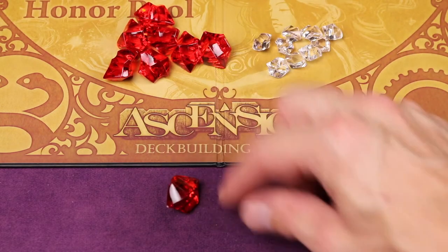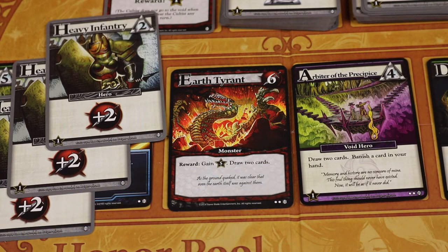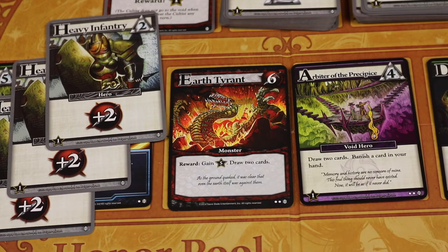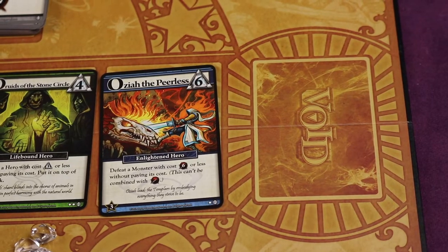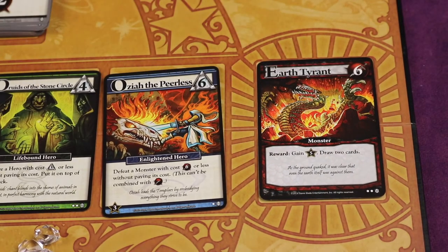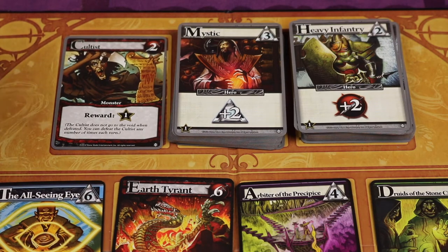In this case we're getting five honor so that's one red token. Then you draw two cards from your deck immediately, allowing you to use them this turn. Also, whenever a monster is defeated it gets banished to the void — the board's discard pile on the right. Don't forget that once a monster is removed, refill its space from the draw deck. The cultist needs two power to defeat but does not go to the void; it stays there and you can defeat it as many times as you can, gaining the reward each time.